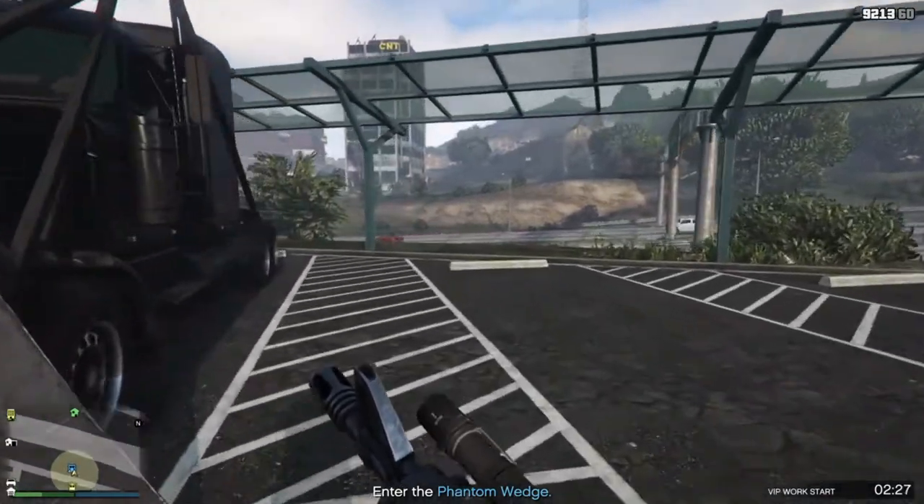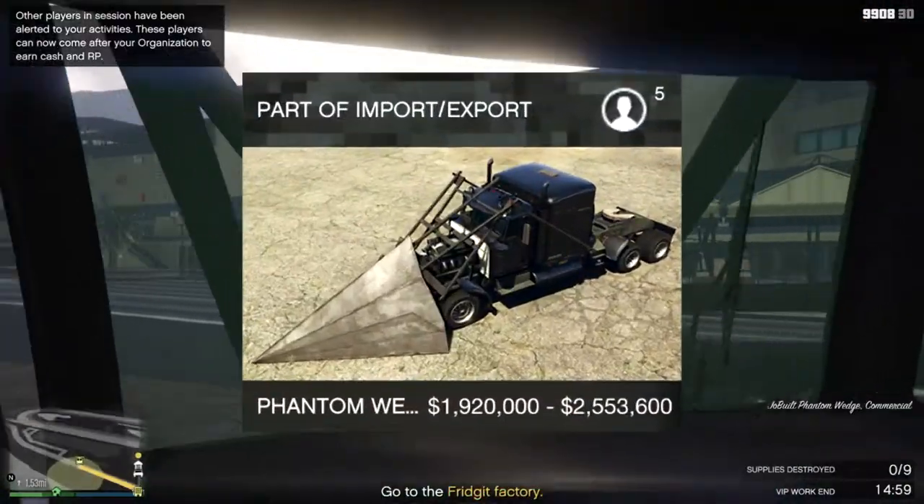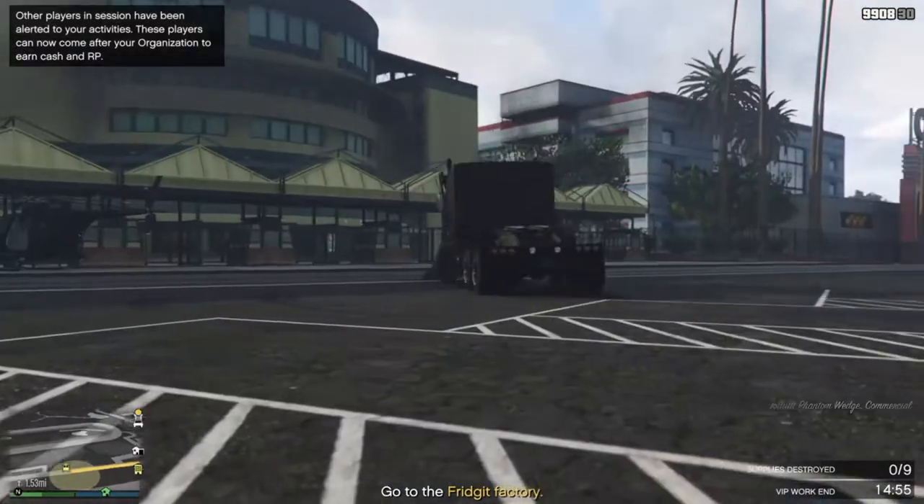In order to unlock the job, you just need to buy the Phantom Wedge, which, depending on your status, can be either $1.9 million or $2.5 million. If you want it to cost less money, get the SecuroServe trading discount.